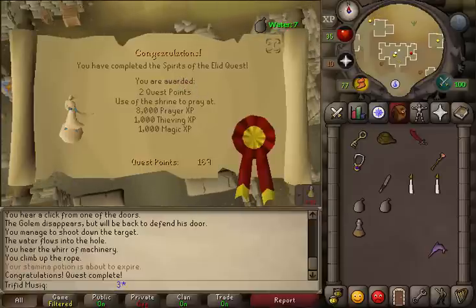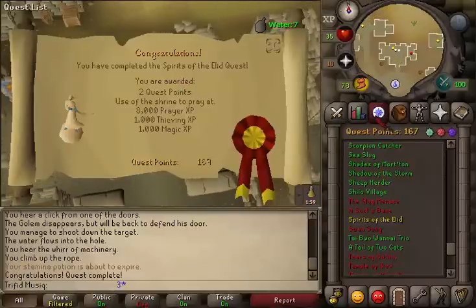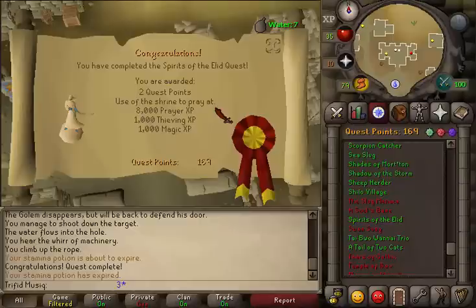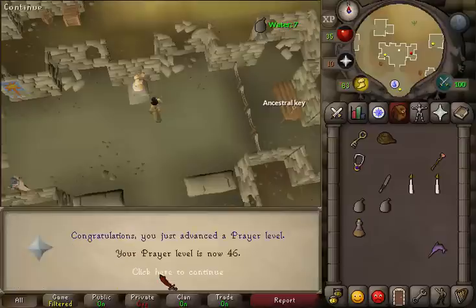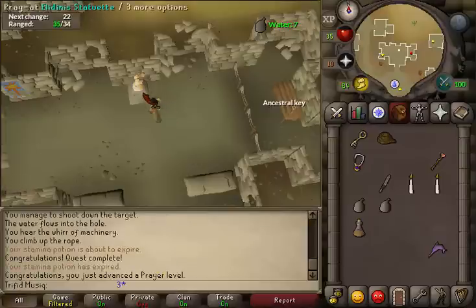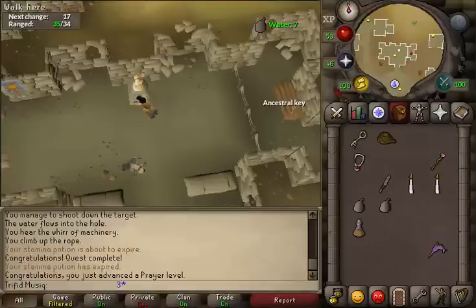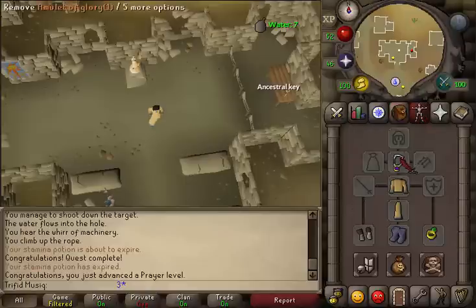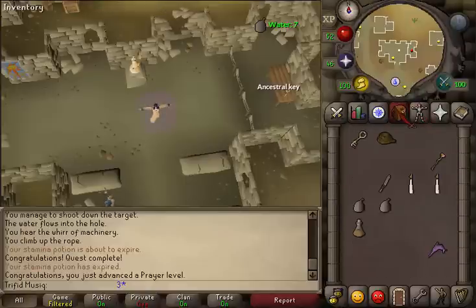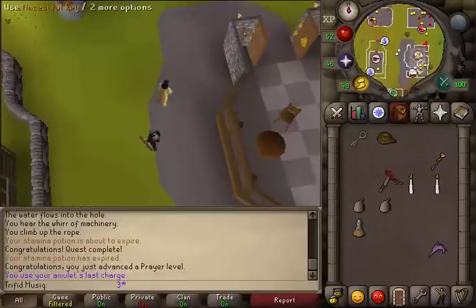Congratulations, you've completed the Spirits of Elite quest! You are awarded with 2 quest points, use of the shrine to pray, 8,000 Prayer experience, and 1,000 experience in Ranged and Magic. When you click on the Aladinis statuette to pray, your run energy, prayer, and hit points will all be restored, with an additional 10% extra hit points. This was my guide on how to do the Spirits of Elite quest — hopefully it helped. Subscribe, rate, and comment. Thanks, bye.